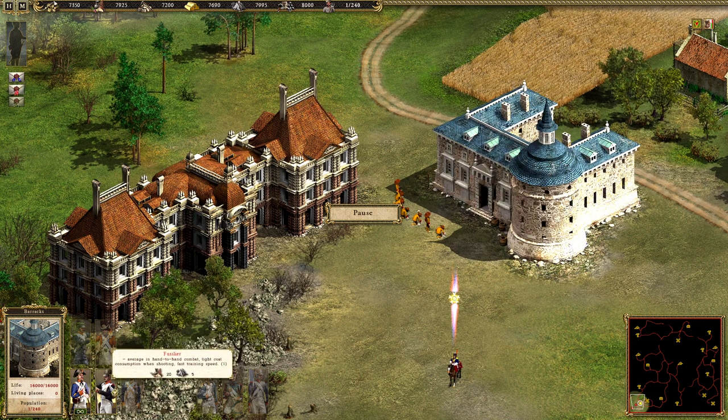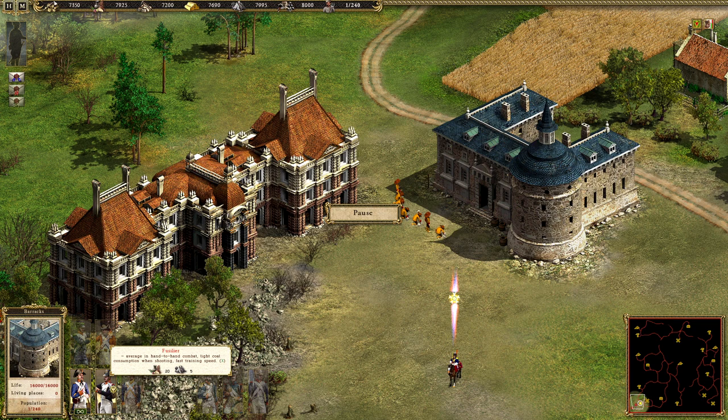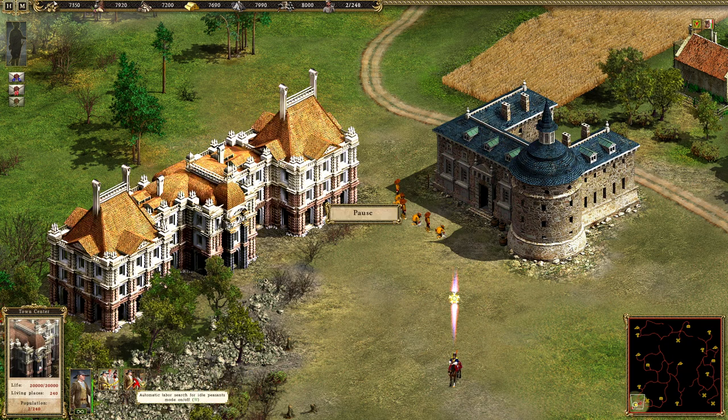And then we will go to the fusiliers. They are good at fighting and have a normal shooting power. This unit also has normal shooting power but uses less coal, and that is very important because our closest coal mines are over here and here. When you play on Very Hard, you cannot even get further than this because you just get bombarded by troops. Let's try to at least capture what is over here.